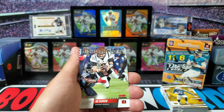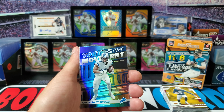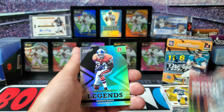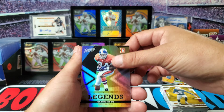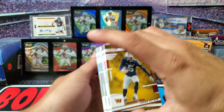We got Joe Burrow on a Highlight Reel card, Montez Sweat, St. Brown Youth Movement - sweet looking card. We got Living Legends Shannon Sharp. Now second half, we get to our rookies.